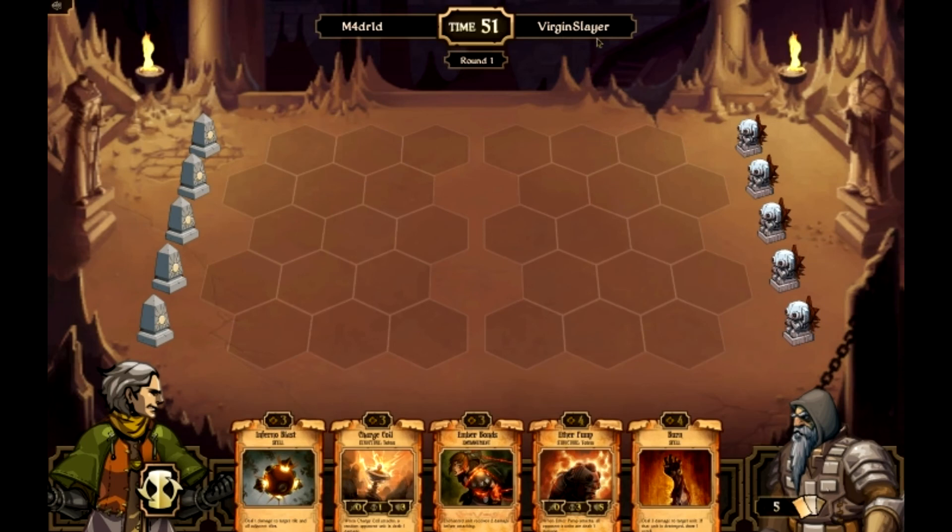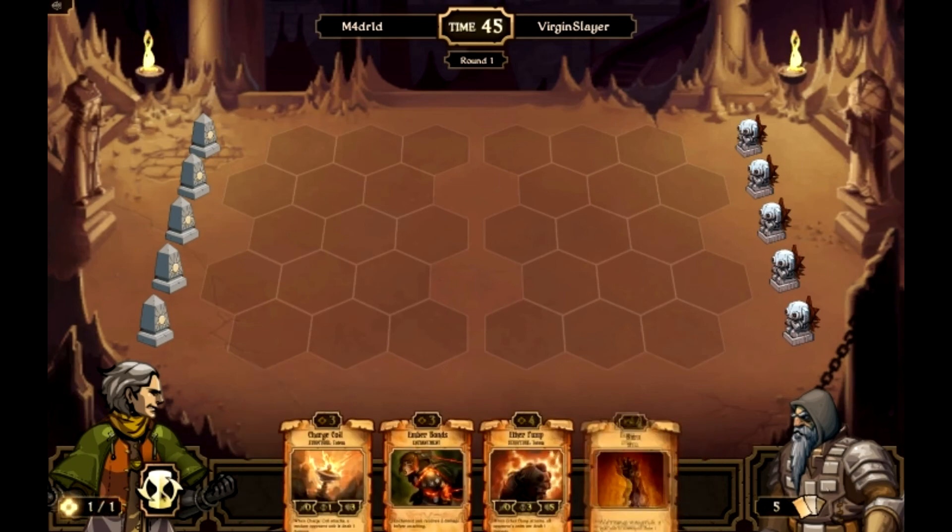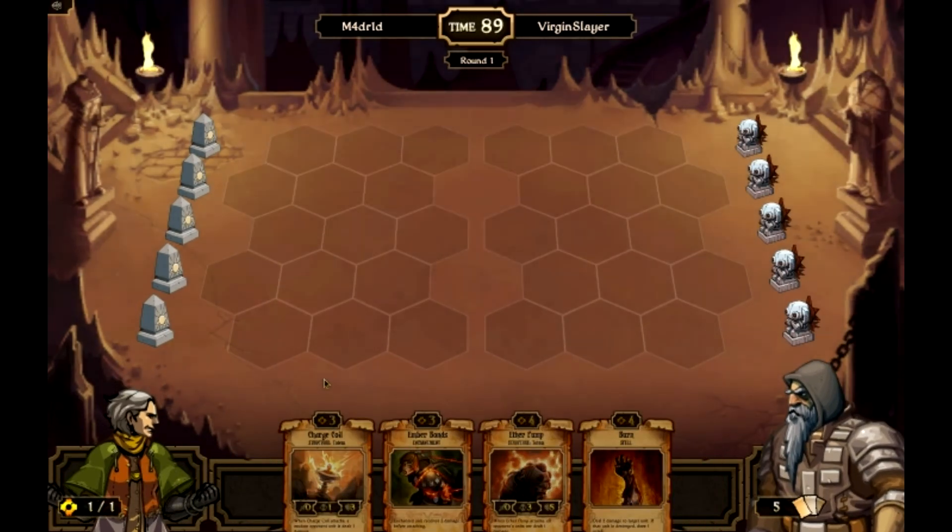I'm playing against a virgin slayer. Hopefully he doesn't slay me — I am not a virgin. I'm going to get rid of a card. I forget what card I just got rid of. Oh well. I'm still left with a charge quill, ember bonds, ether pump, and a burn.